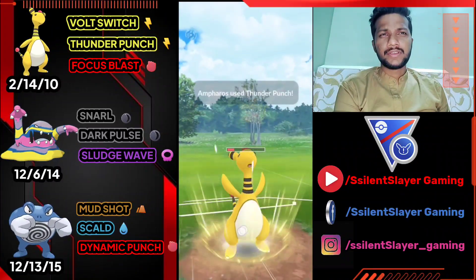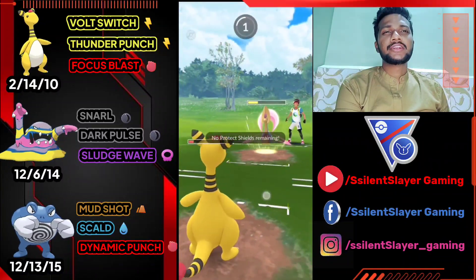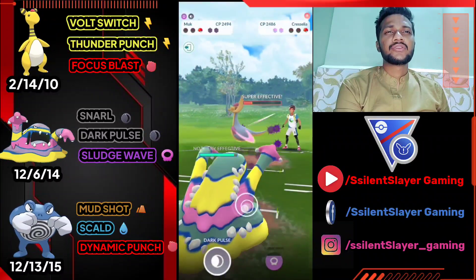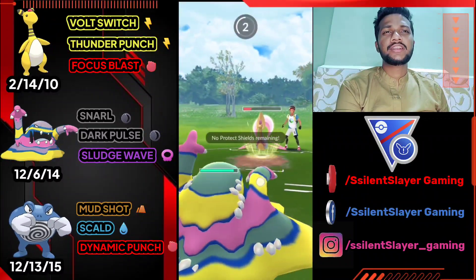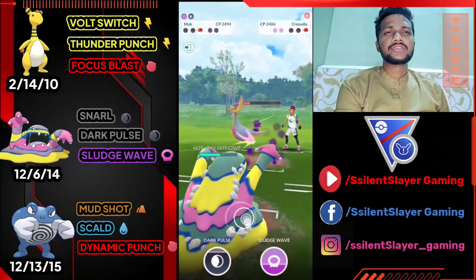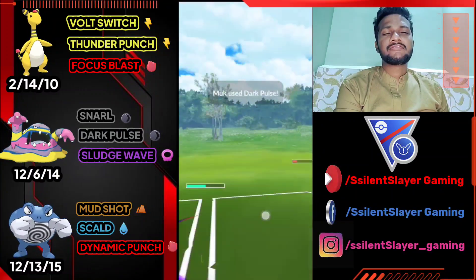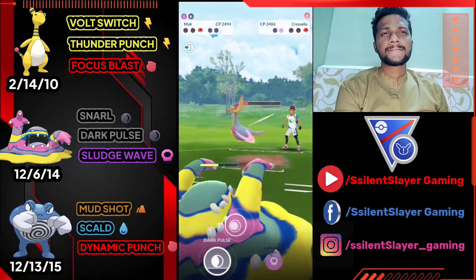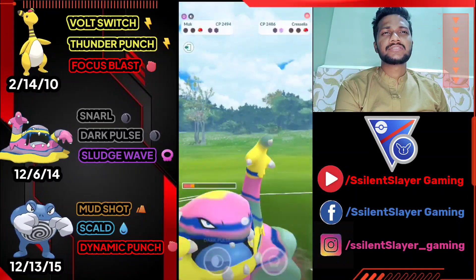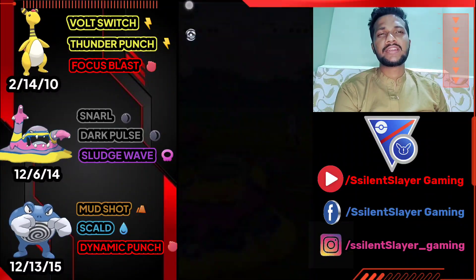Opponent has both shields still, so it's going to be a tough and close match. Opponent doesn't use their shield — we almost got the third Thunder Punch also but let Ampharos go. I'll farm down Cresselia's health with Snarl using Alolan Muk, not giving them any charge move since they still have two shields. Deliver one Dark Pulse just to pay down their shield — we have two Dark Pulses ready. I can probably just farm down with Snarl. It's definitely Moonblast — yep, so let's farm down with Snarl. We almost got them — really close, opponent had one shield left.